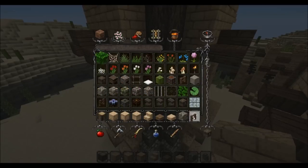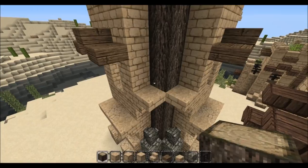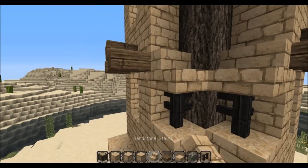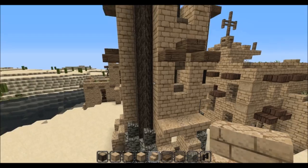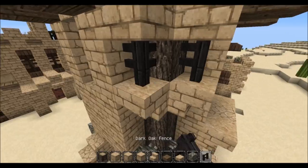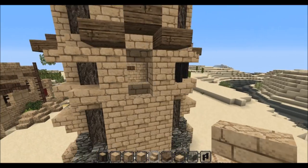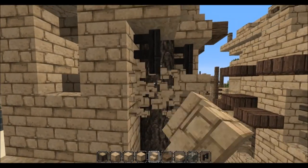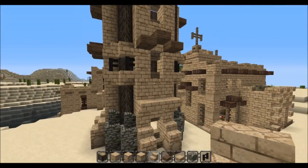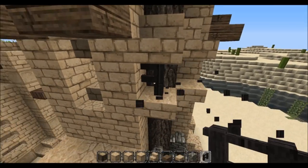Let's take some dark oak wood fences and place them like that — yes! This build I kind of got the design from my test world, which is the most derpy place. I think I did this wrong, yes, but it actually looks better that way so let's turn around and be happy about it.